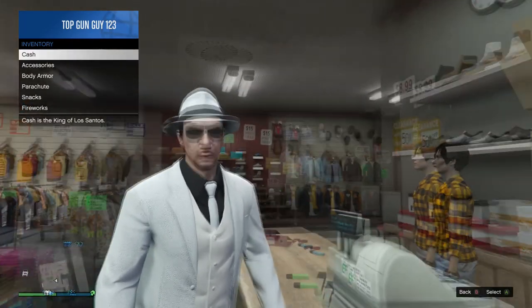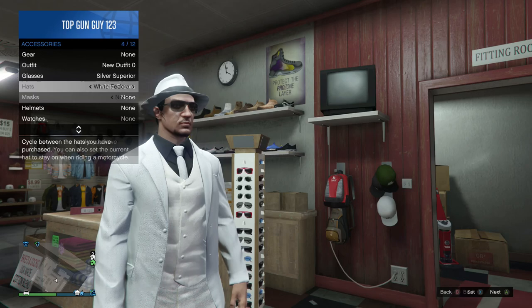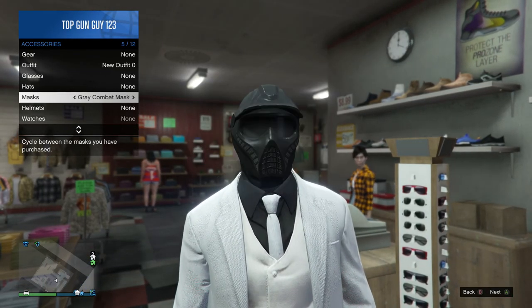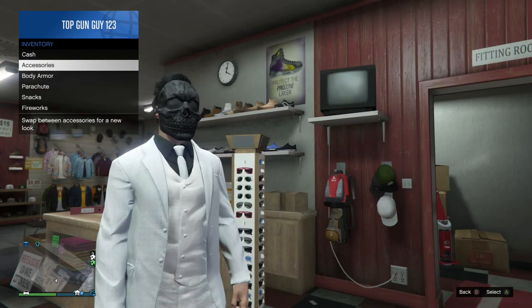Hold back on your D-pad and open up your inventory. Go to Accessories, Mask, and then pick the Skull as before. After you do this, you will look like Black Mask from Batman Arkham Origins.